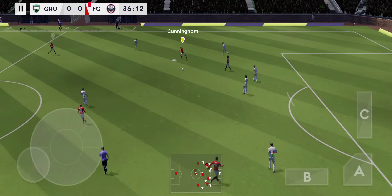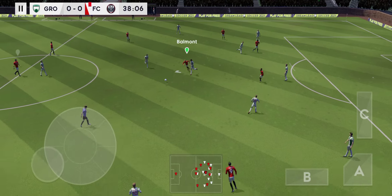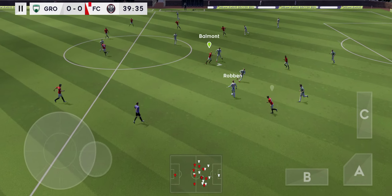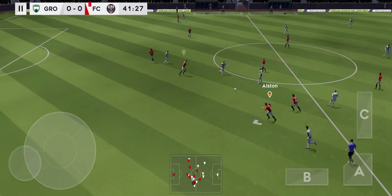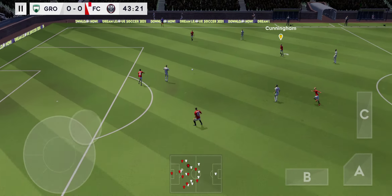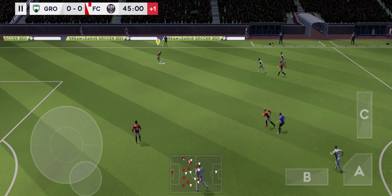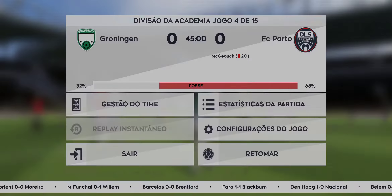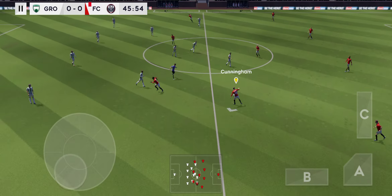Well timed — great defending. Passed inside, finds his teammate. Now Ramos — good distribution. So one team's game plan has gone out of the window after that sending off. Can the other side use their advantage in the second half? Good possession.